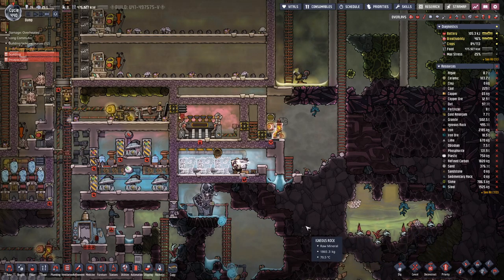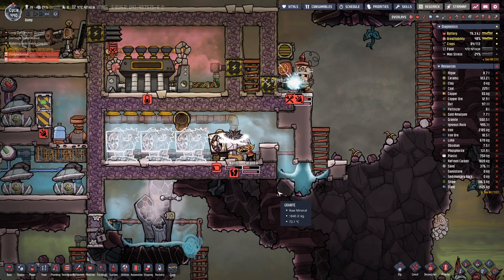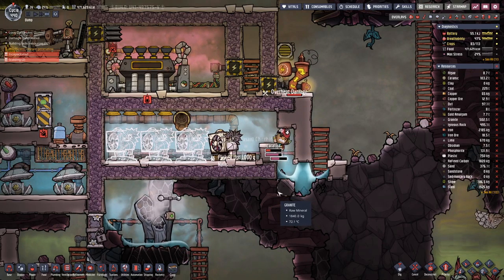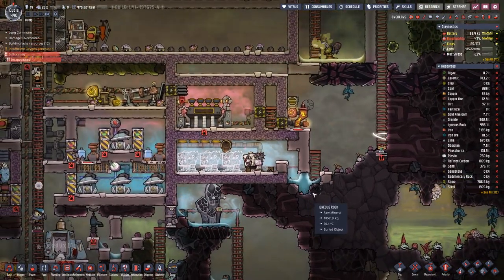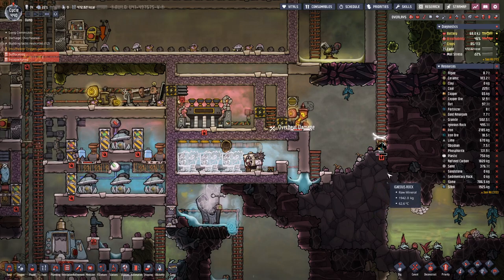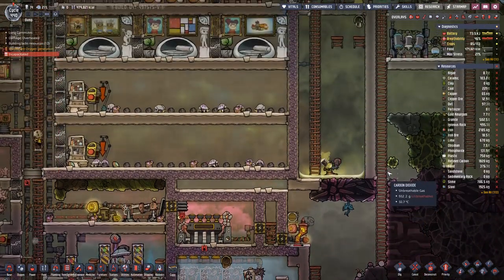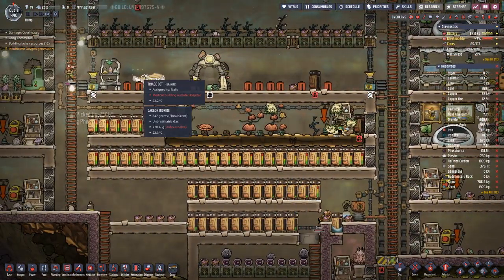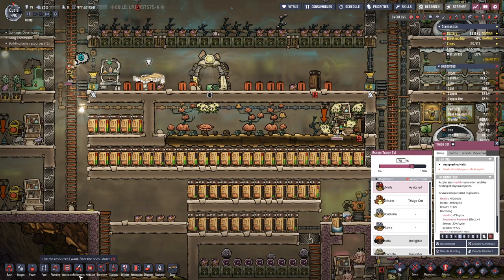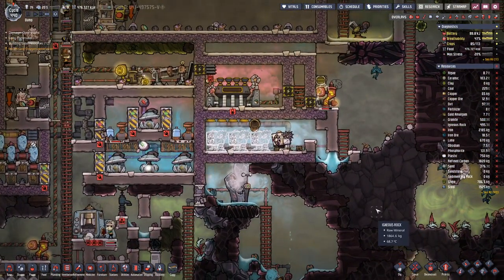We assign that one to Nails, just to get him out of here so that nothing bad happens — bad like in people dying. Maybe for the time being, let's put up two more of these beds here.